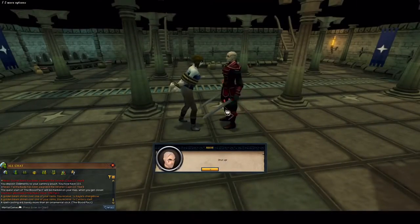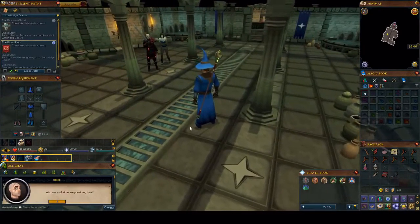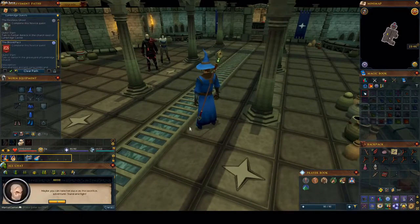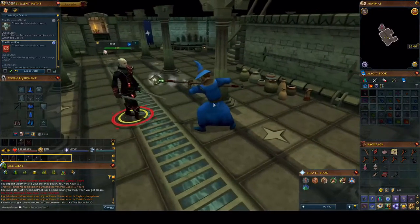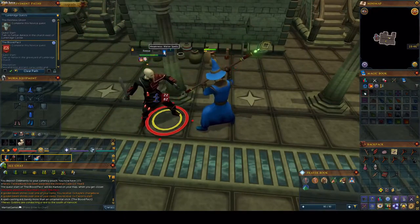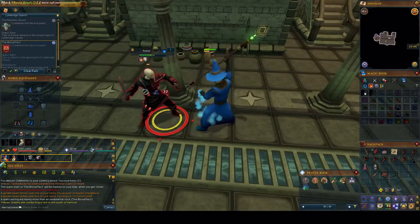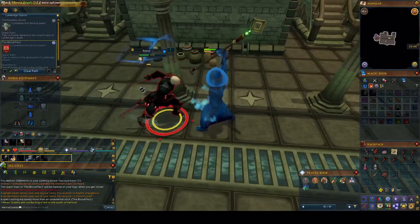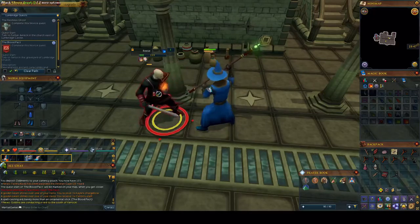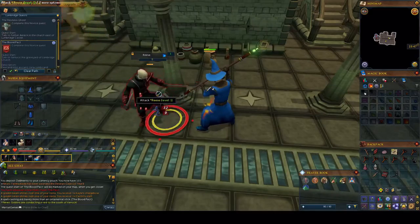It's time to fight Reese. Let's put our armor back on and go back down again. His weakness is water spells, but magic in general is the weakness to melee characters — so magic will do more damage to him compared to range or melee. Water magic would be the best to completely exploit his weakness.